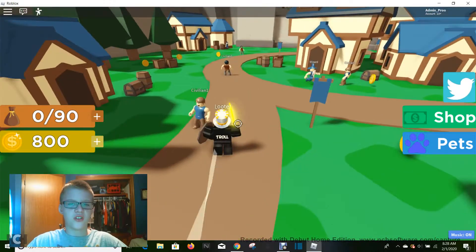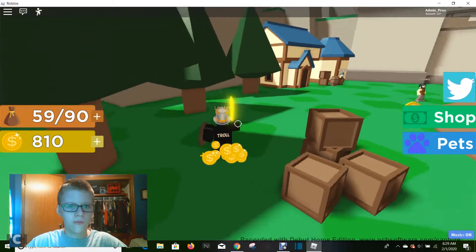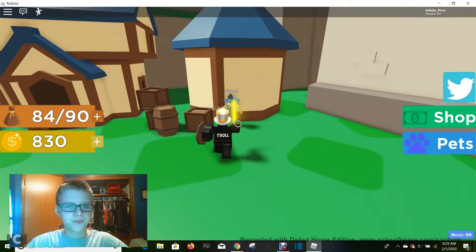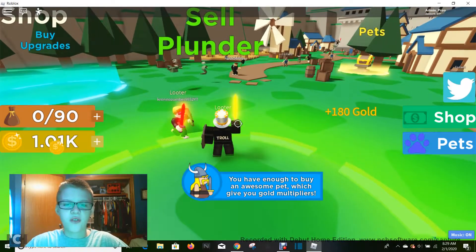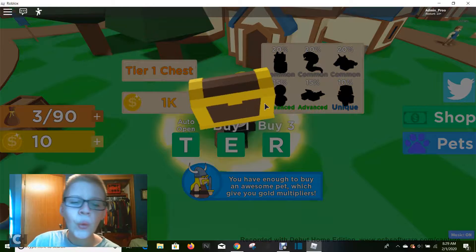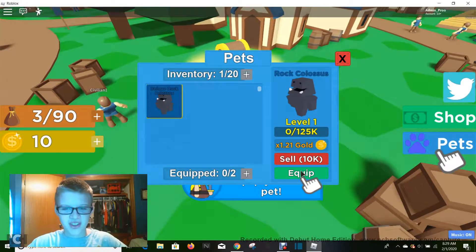So I was going to get close to a thousand and then just let you guys watch me grind, because that's always fun. But yeah — we're going to get the pet, the tier one pet. So I guess there's only one tier per island. You have enough to buy an awesome pet, which gives you gold multipliers. Obviously — what else do we do? Open it. Oh my goodness — wait, that's the rarest one! Oh my goodness, that's interesting. Well, that was lucky.